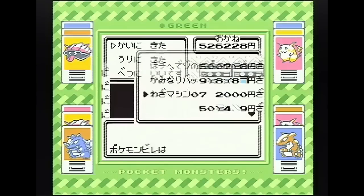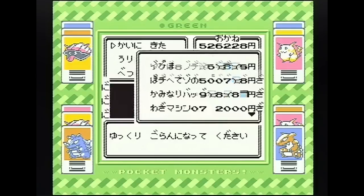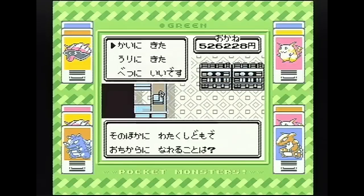それ以上持ちきれません。マスターボールは買えたのに。こんな感じでいろんなアイテムが買えちゃうわけですね。お金はいくらでもありますし、ほとんど0円で買えるみたいなので。道具に困ったらニビシティへ行きましょう。